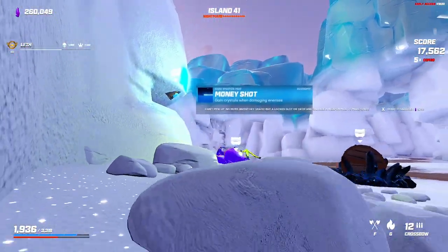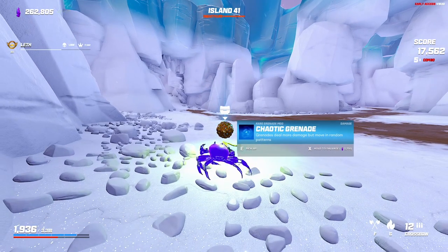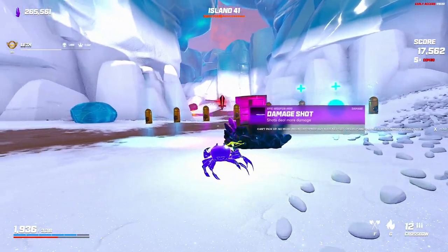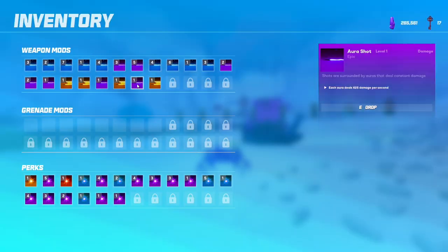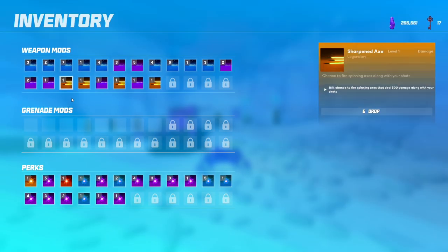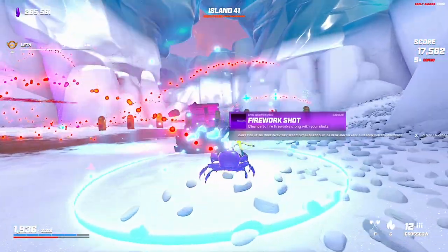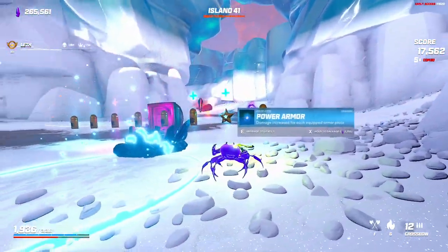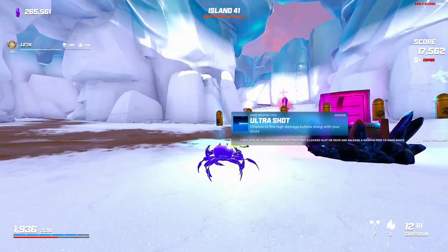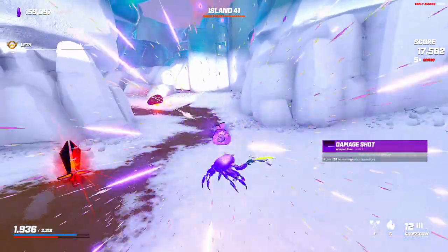My money shot is kind of comical — I don't think I'm going to gain enough money from crystals to buy a slot for 106,000. Uppercut, damage shot. Aura shot — what's the aura shot doing? 625 per second, not amazing. Honestly bigger shot would be funny. Firework shot would just be chaos. I could just do damage shot — go for a shot.